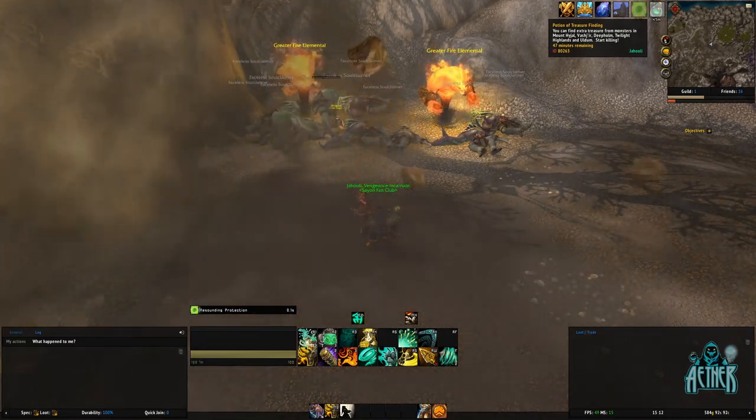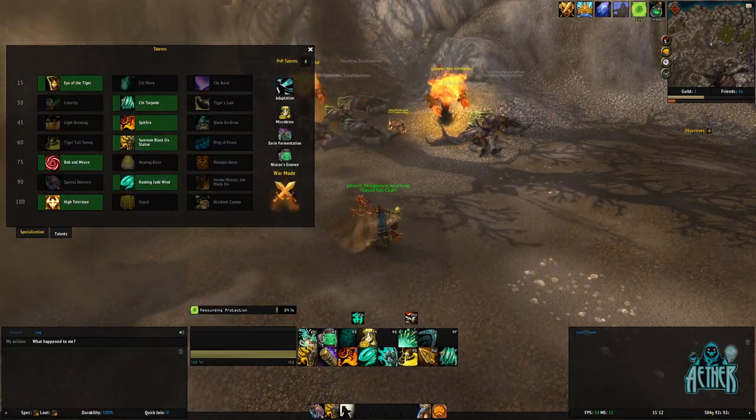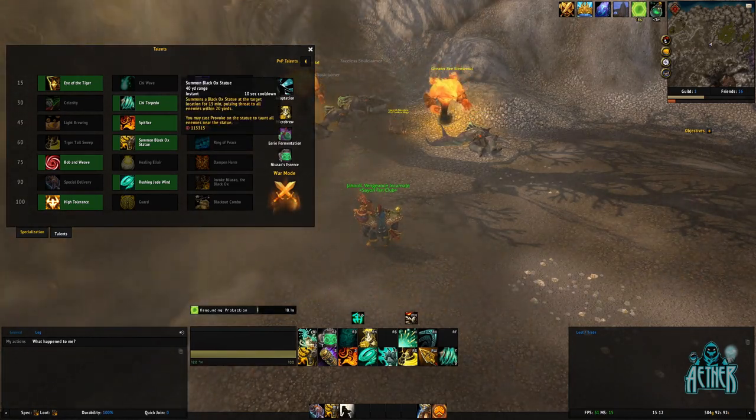When we kill the mobs with this buff on, they will drop tiny treasure chests as part of their loot table. Brewmaster Monk is best used for this farm due to the Black Ox Statue, as it helps to pull the mobs towards you before the greater fire elementals kill them.